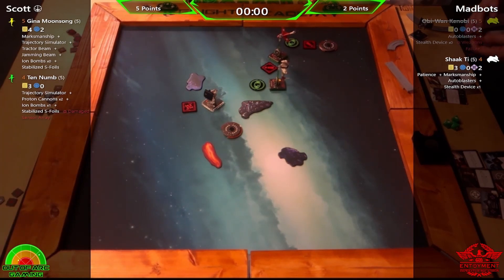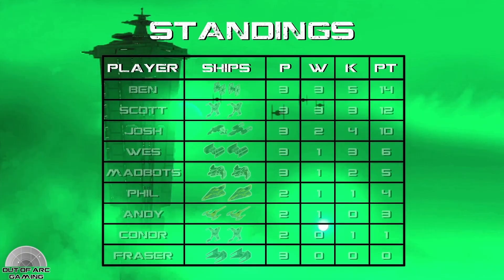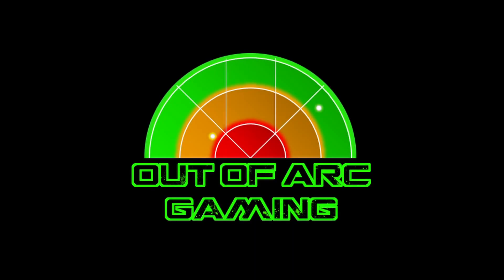Let's have a quick look at how the table is shaping up for round three. Ben is still at the top with 14 points, Scott with that win moves into second with 12, Josh on 10, Wes with his impressive destruction of those interceptors is fourth with 6, Madbots next with 5, myself with 4, Andy on 3, Connor on 1, and unfortunately Fraser still yet to score a point. So much more action to come — like the video, subscribe to the channel, and we'll see you next time.